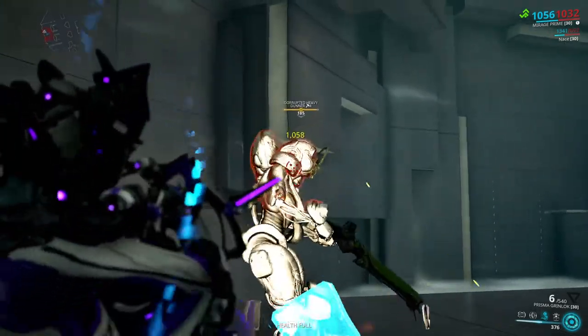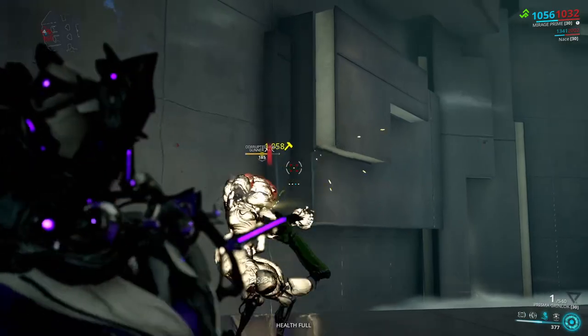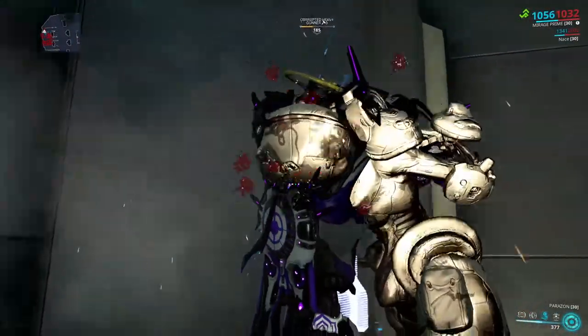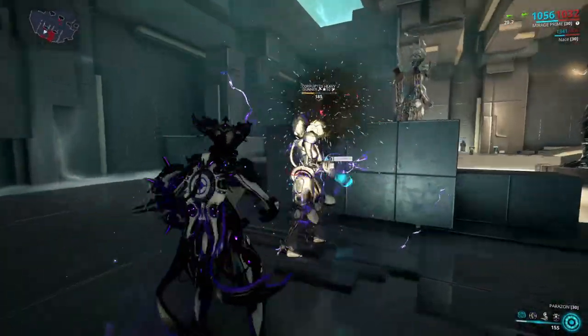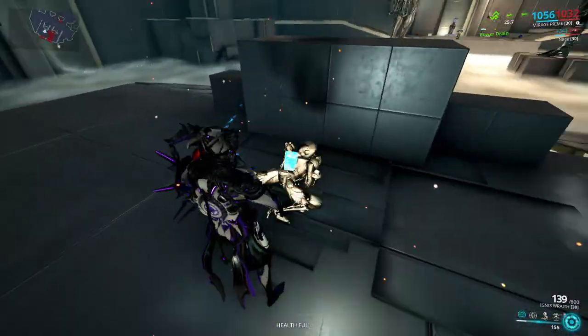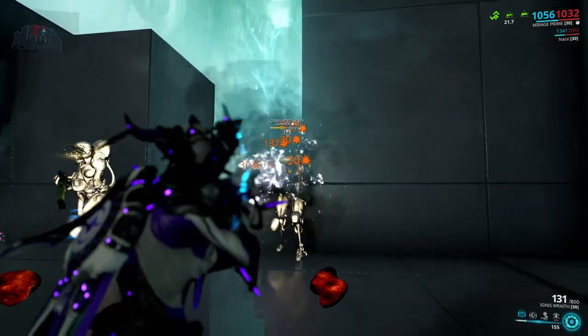The max impact status stacks you can apply is 10, leading to the enemy being open to mercy kill at 80% health, and 100% for the Corpus specifically. Sometimes when the enemy is staggered, panicking because of fire, or affected by freeze status, the enemy — even though it shows that you can mercy kill them — will just not have the option to be mercy killed. That is just, I think, a bug.